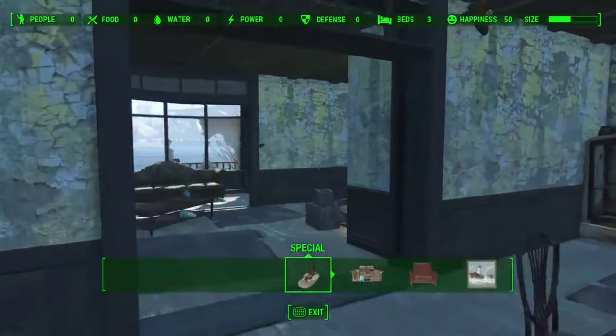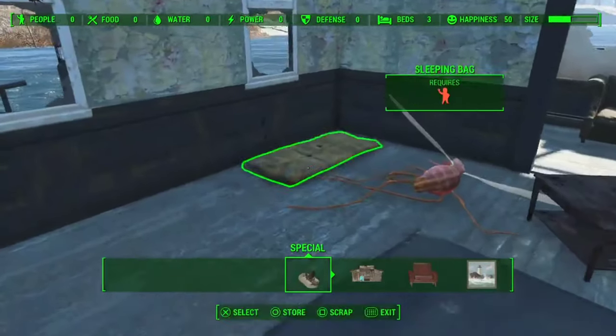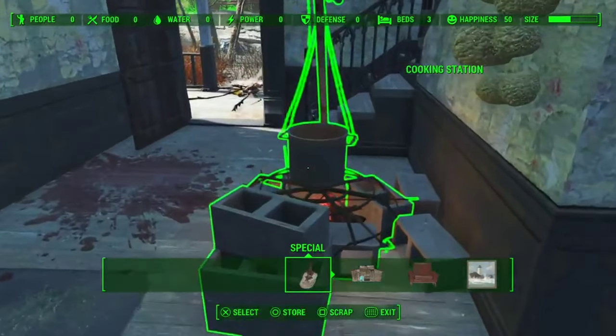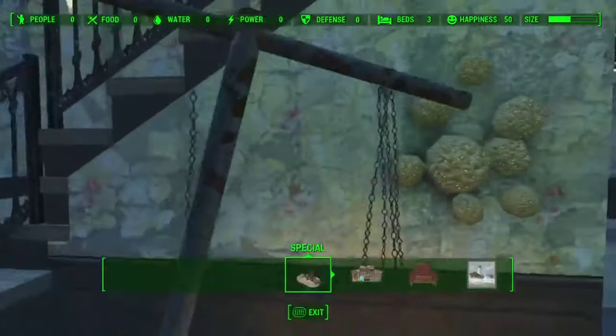The first floor is in pretty good shape — it's the second floor that's not doing well, it's got a giant hole in the roof. There are three beds that come with the settlement and a cooking station, which is right there.